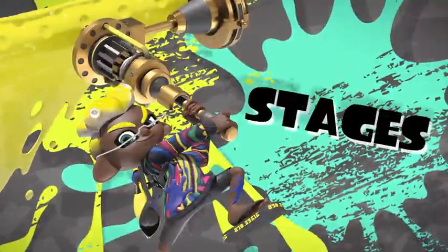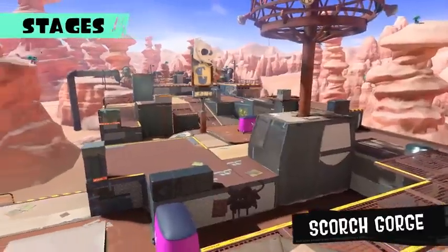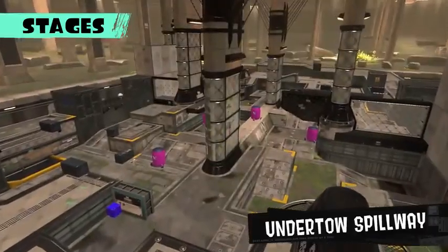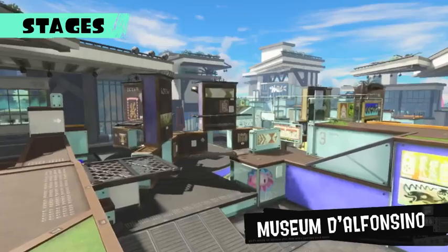Battle stages include Scorch Gorge, Eeltail Alley, Hagfish Market, Undertow Spillway, and many others with different layouts.